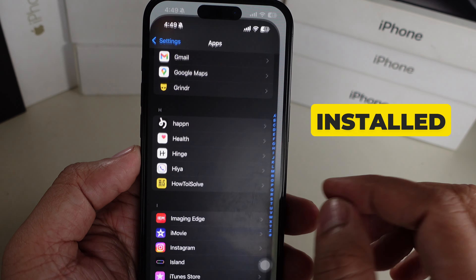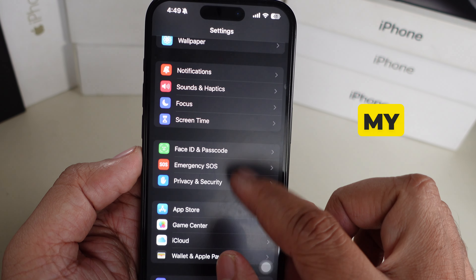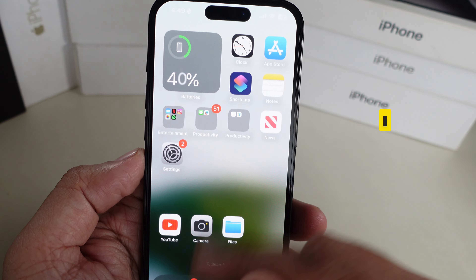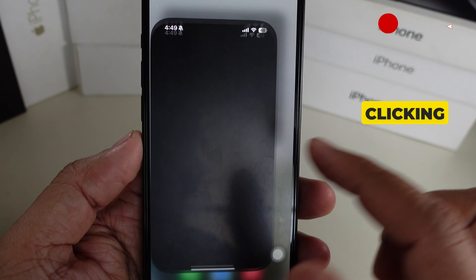What's up guys, I have installed iOS 18.2 beta on my phone because I'm eager to use Apple's all new image generation app called Playground. On the home screen I have navigated to the new Playground app, let's click on it.